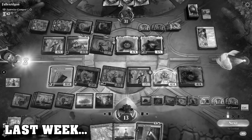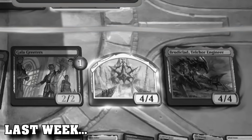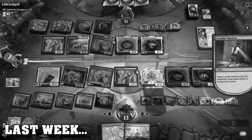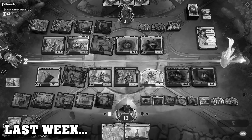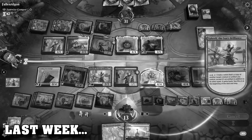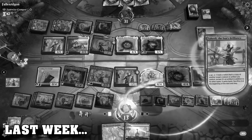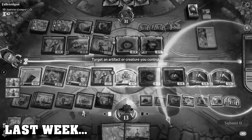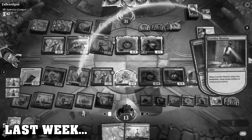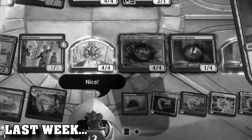So we'll get Corridor Monitor, cast it, it will resolve and untap Saheeli. I'll then go blue and red, activate Saheeli targeting Corridor Monitor. I tapped the wrong thing — it's fine, we have two copies of Corridor Monitor. One will untap Gilded Lotus, one will untap Saheeli. I think we have infinite mana.